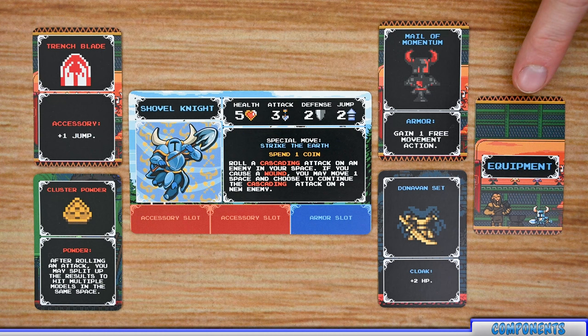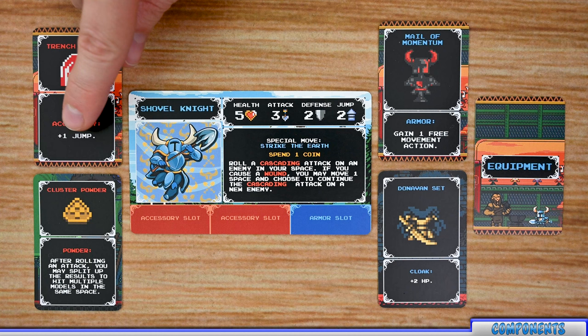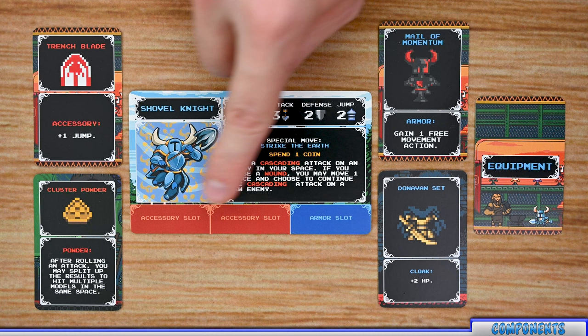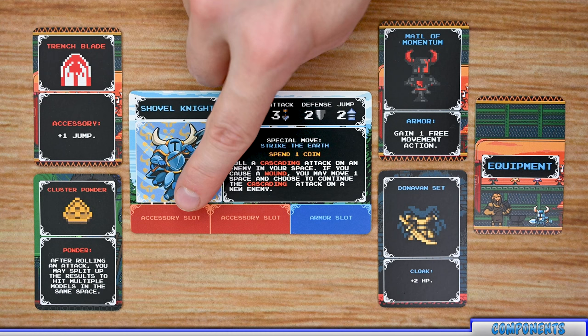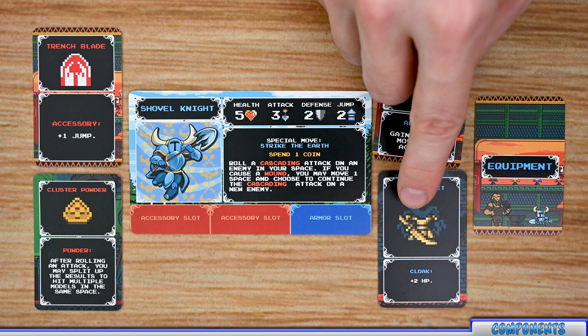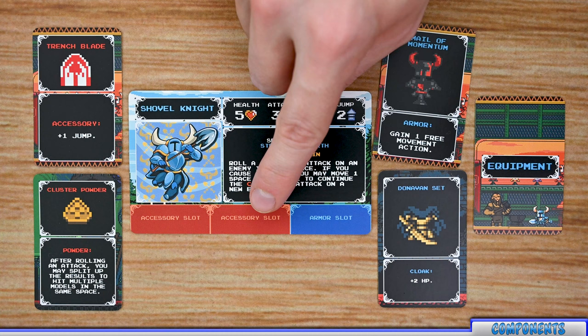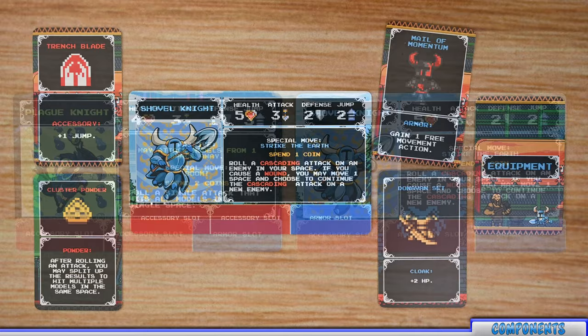The final type of cards are equipment cards. The equipment deck comprises four different types: accessory, powder, armor, and cloak. Each equipment card lists the name, its type, and the ability or effect it grants the knight when equipped. Each knight's card has two slots at the bottom for an accessory or powder — each slot can hold one accessory and one powder, but cannot have two accessories or two powders in the same slot. On the other side is an armor slot which can hold one armor and one cloak. When you get new equipment you can equip it to an open slot, or replace an existing piece if all slots are full.